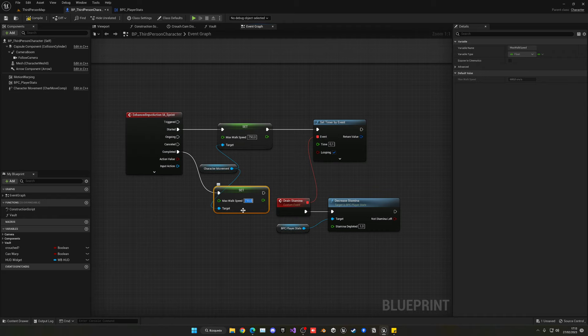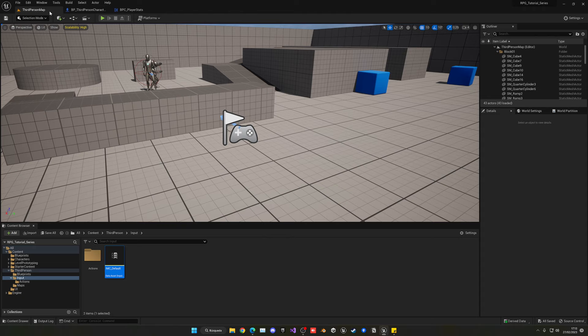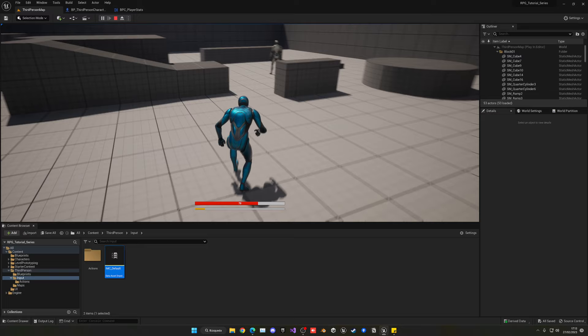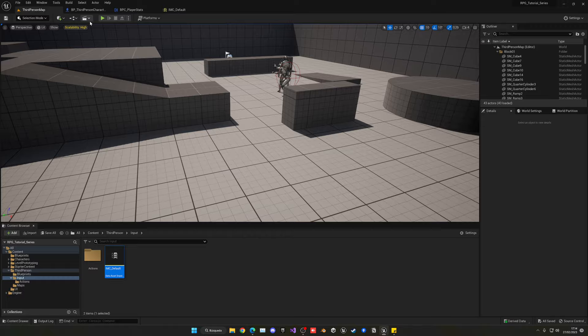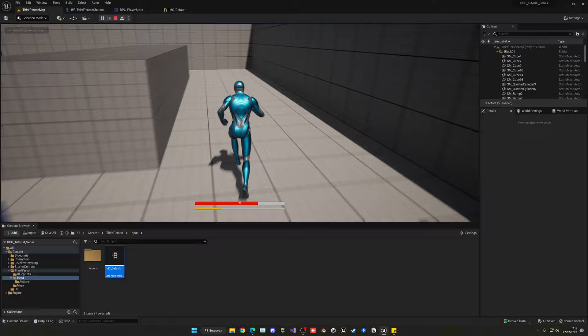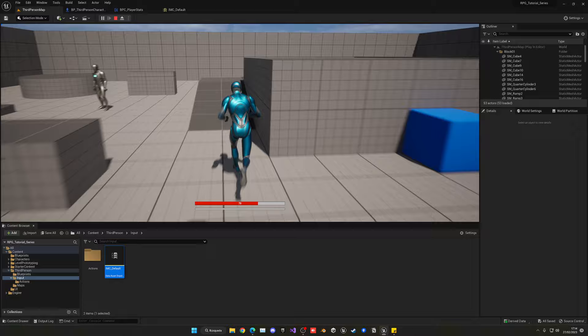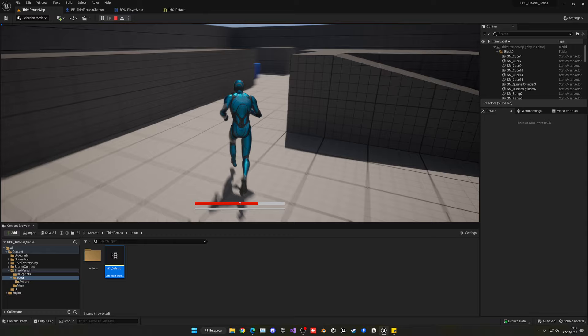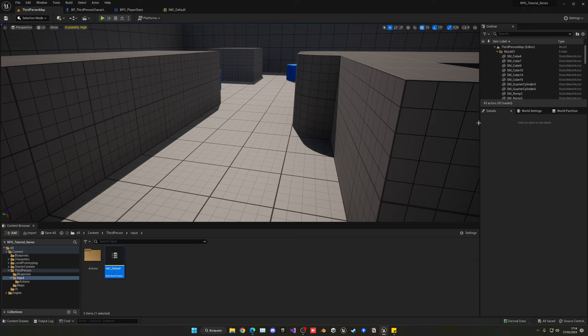Testing it: pressing Play, I'm walking normally, but when I hold Alt I am running and the stamina drains on the bar. Now we need to stop sprinting when stamina hits zero and regenerate stamina when not running. In the Drain Stamina loop, add a Branch checking if stamina is left. Create a new boolean variable 'CanSprint' defaulting to true. At the start of the loop check CanSprint — if true, continue; if false, do nothing. Set CanSprint to false when stamina is empty and immediately reset Max Walk Speed to 500 to stop running. Also fix a bug in Decrease Stamina: the node was referencing Current Health instead of Current Stamina — drag the correct variable on top to fix both conditions.